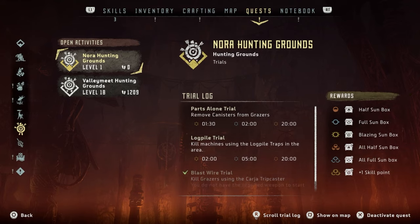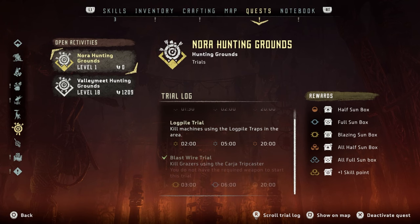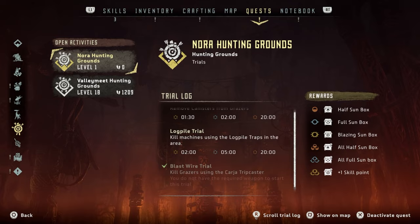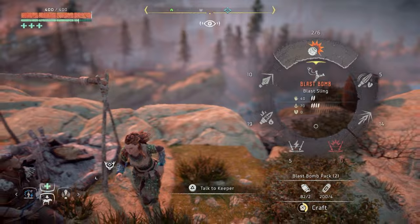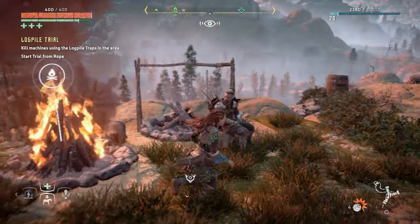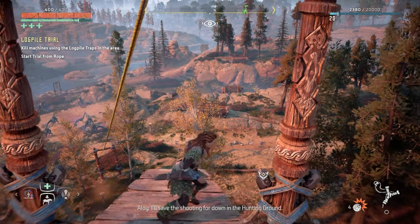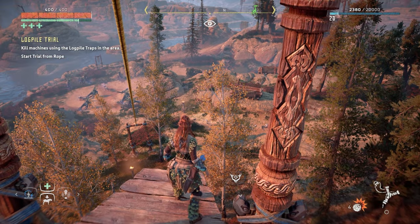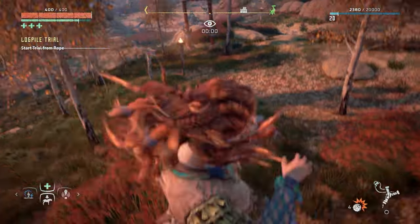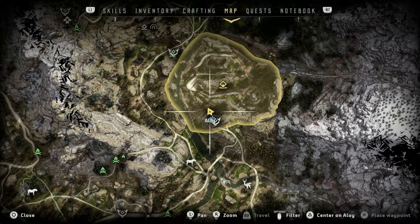Do you remember when I first looked at this and it had timings on it? Nora hunting grounds — okay, log pile trial. I'm guessing I have to do it in two minutes. Let's try it out — blast sling. I guess it's the same thing. There's the log piles — it's right dead center. I don't know if you guys can see it on YouTube but it's right there. God damn it, guys — I took damage. Give me a sec, let me craft a full health. That was stupid.